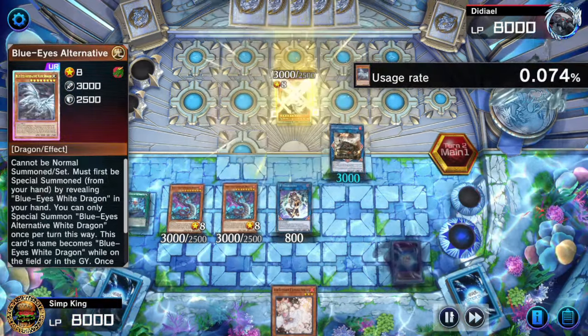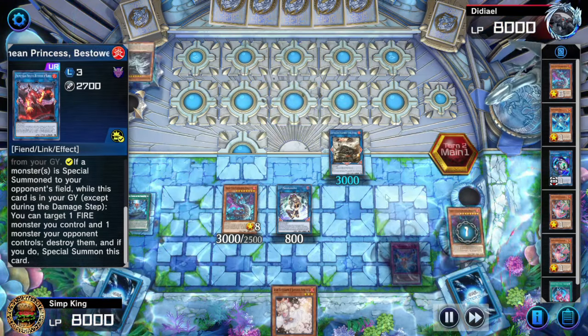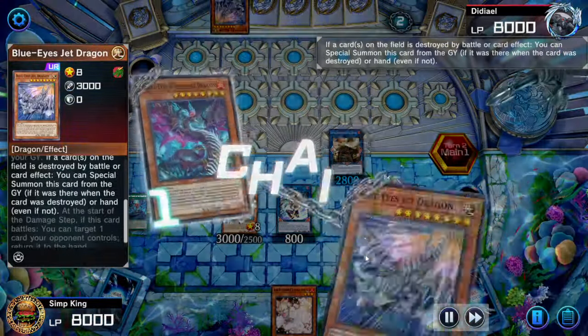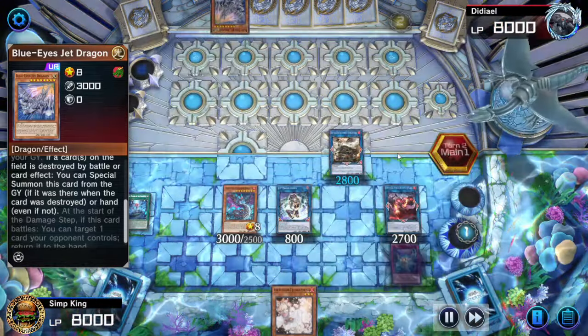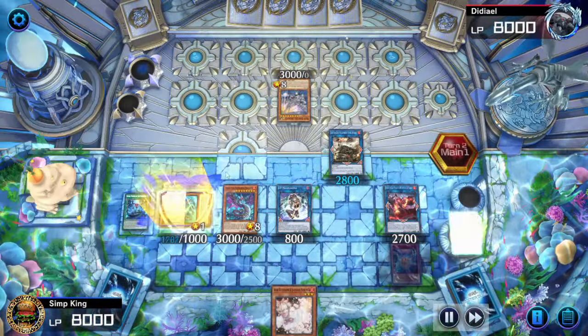That's going to let us trigger the Promethean Princess — summon itself, pop a Fire Monster we control. That triggers Flamburger in the graveyard to summon two Level 1 Fire Monsters. Opponent triggers their Jet Dragon — Blue Eyes Jet Dragon has a lot of effects. Look at this essay on the card — no one has time to read that. We activate the Snake Eyes Ash, activate the Poplar — Poplar get popping — and search for a Sinful Spoils for our next turn.